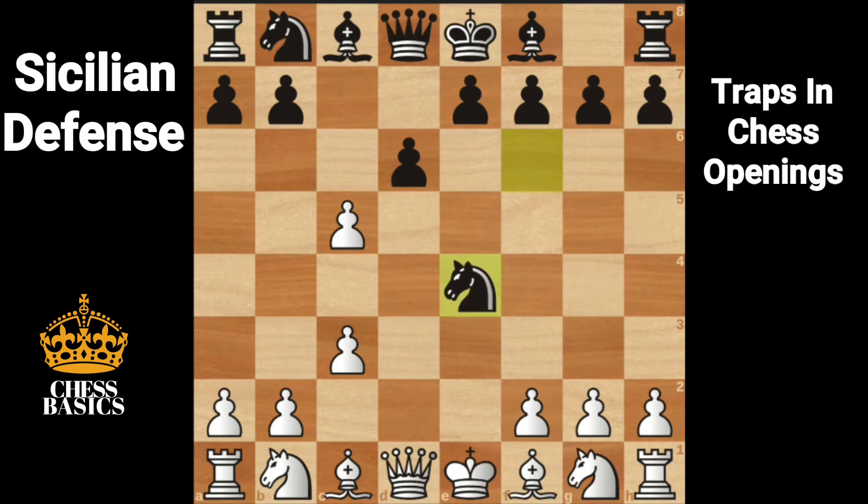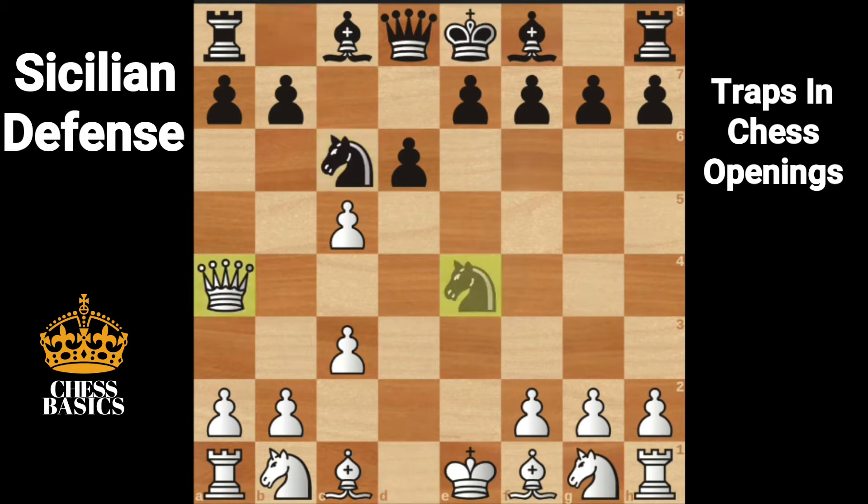If knight takes on E4, notice the diagonal to the king is open, as well as the knight on E5 is actually a loose piece — an undefended piece. So the winning move is Qa4 check. Nc6 blocking. Queen takes knight.